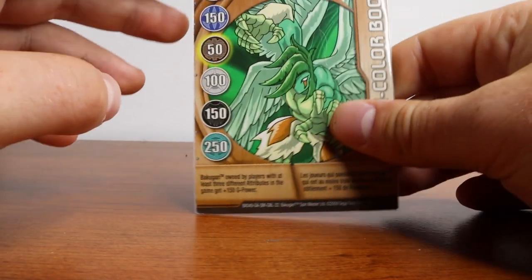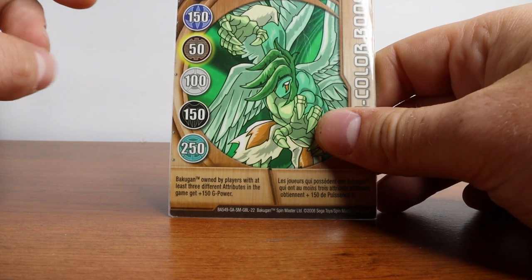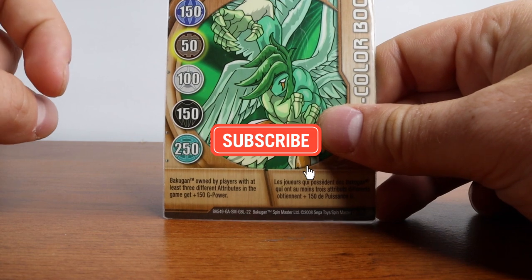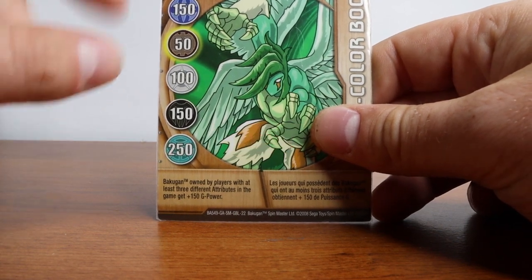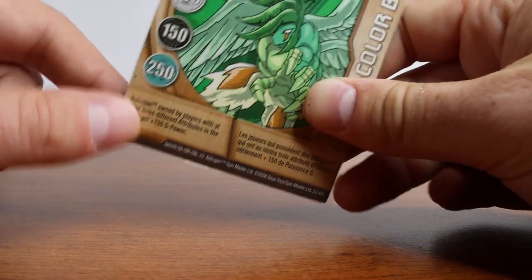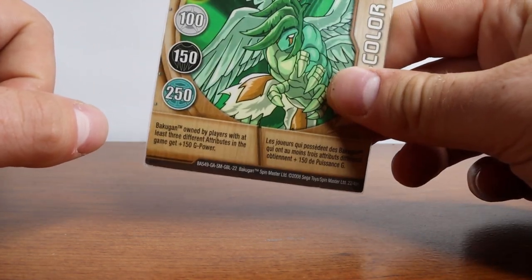We're going to do a quick intermission here. I do want to let you know I do buy and sell Bakugan. If you're interested, you can check out the links below in the description — you can check out my eBay or Mercari, whichever you prefer. I also do other business deals and custom paint Bakugan. You can either message me on Instagram or check out my email — again, all in the description. With that out of the way, let's get back to the video.